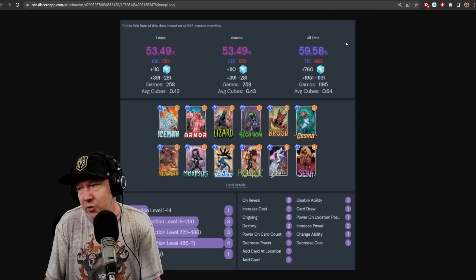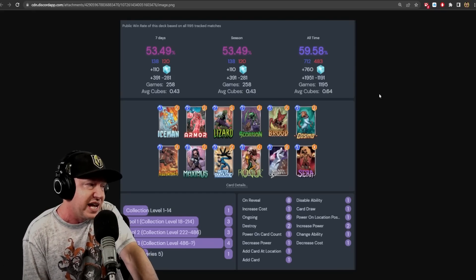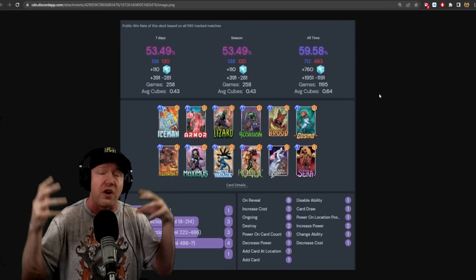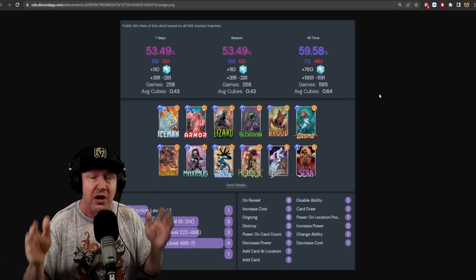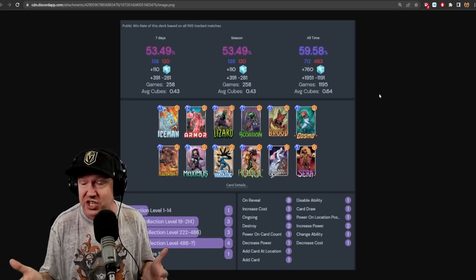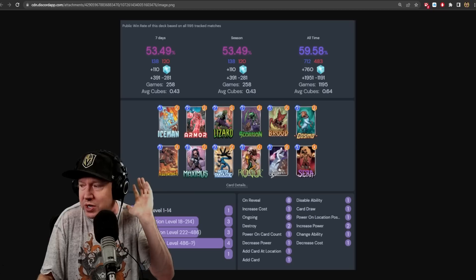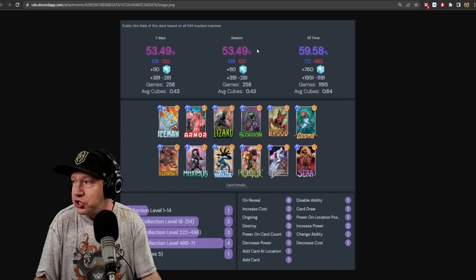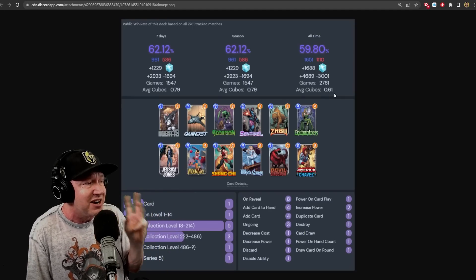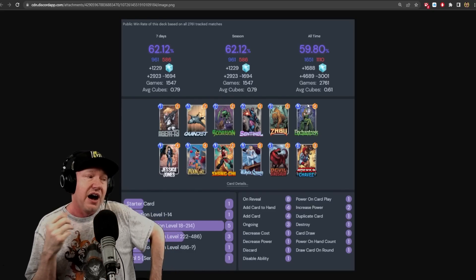They are going to make changes to Surfer and Zabu — it's somewhat controversial, some people are okay with it, others aren't. I think the Surfer build is going to be amazing and probably one of the strongest decks when this location is playing. I want to stress that these decks should also work well when the location doesn't appear — it's important not to just build around the feature location, but to have a deck that works regardless and works even better when it does show up. The combo of Brood and Silver Surfer is going to be bonkers good.